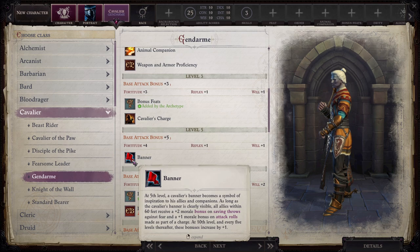At 5th level, a Cavalier's banner becomes a symbol of inspiration to his allies and companions. As long as the Cavalier's banner is clearly visible, allies within 60 feet receive a +2 morale bonus on saving throws against fear and a +1 morale bonus on attack rolls made as part of a charge. At 10th level, and every 5 levels thereafter, these bonuses increase by +1.